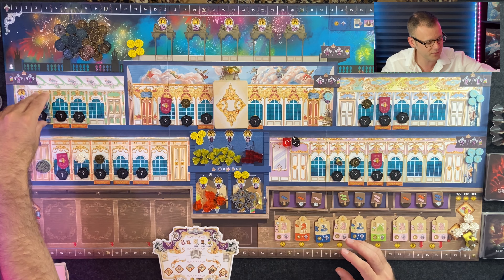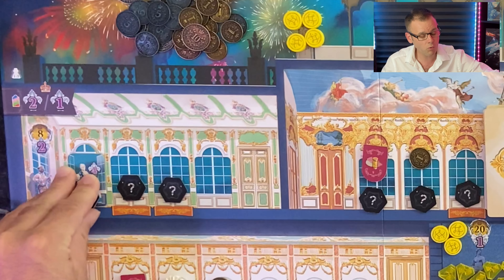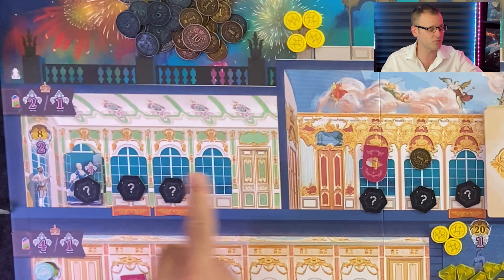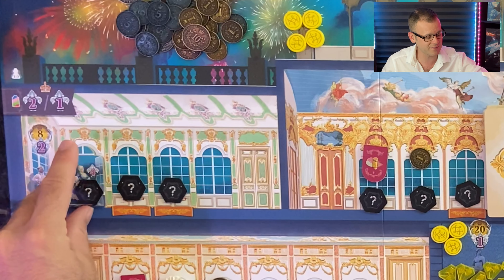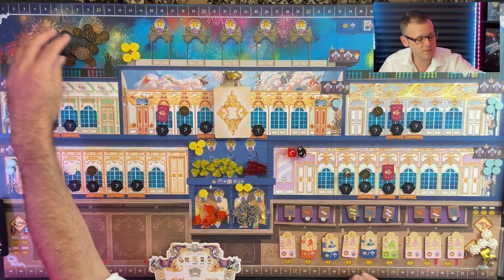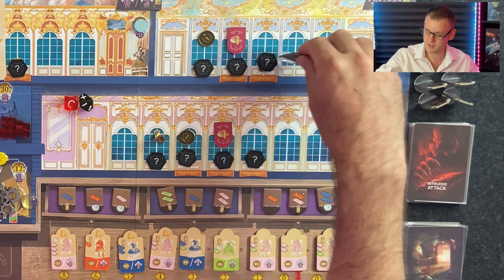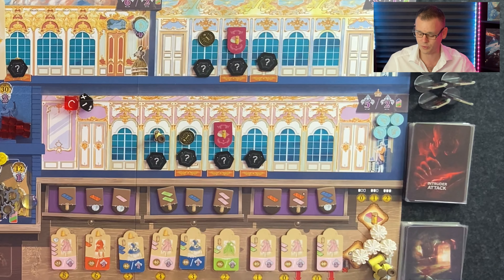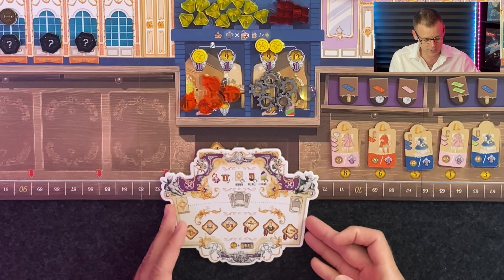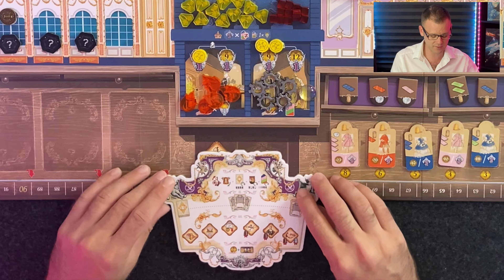Fill them all up. The only exception is there's one spot that shows a coin — go ahead and put a four or five victory point garment in that space, because this corridor is basically a death trap. If you can make it there to collect that, that's fantastic. Be sure to put some money anywhere it fits on the board. You're also going to have a small supply of your doors off to the side of the board. Take one Rococo player board and place it down here — we're barely going to use it.